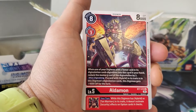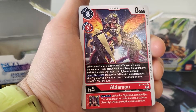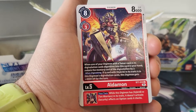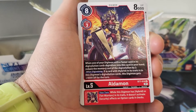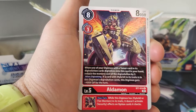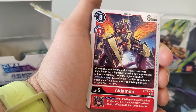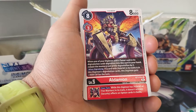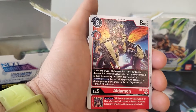So that second effect doesn't proc if it is a tamer — that's interesting. And then inherited effect: your turn, while this Digimon has hybrid or 10 Warriors in its traits, it doesn't activate security effects on option cards it checks. I like that a lot. I don't know how OP that is because normally a deck is going to have only like 10 option cards roughly.